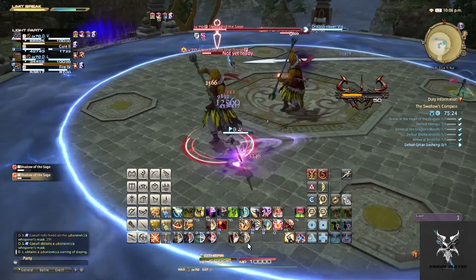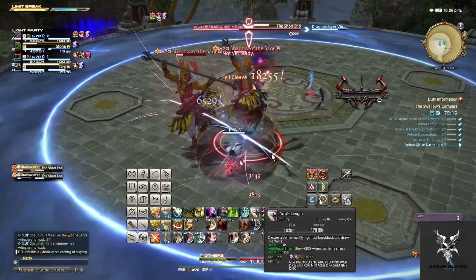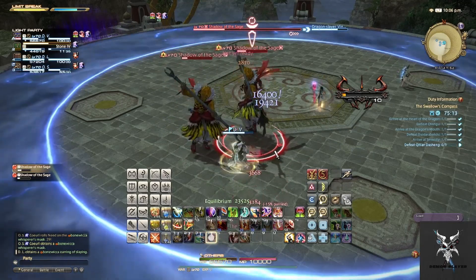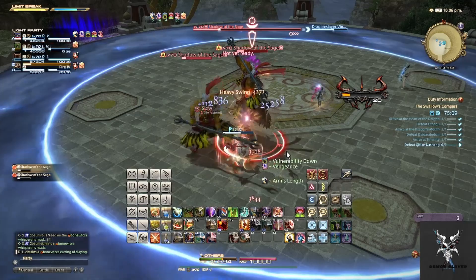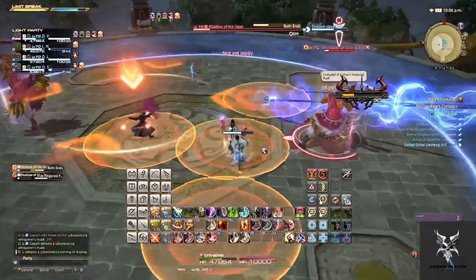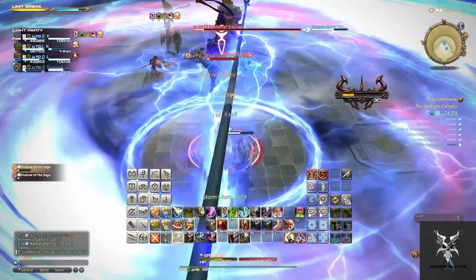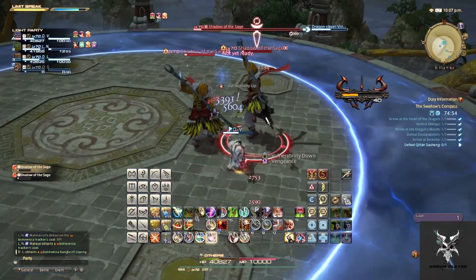His Short End tank buster will also be duplicated by both monkeys, so you will want to make sure you are popping a tank cooldown to minimize this damage. The next time he begins casting Both Ends, one monkey will do a group up AoE that you will want to position yourself to split the damage, while the other one does the proximity based AoE around himself. So you will want to make sure that you are positioning yourself under the proximity based one, and then grouping up to avoid the damage of the other.